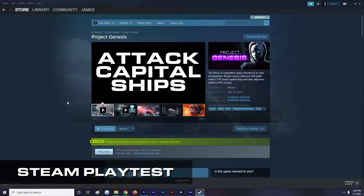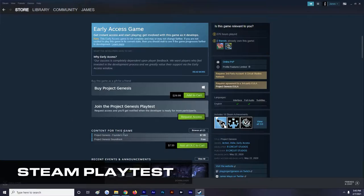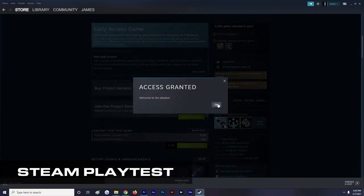We've also implemented Steam's new Playtest feature. Sign up today if you've not purchased Project Genesis yet. Clicking the Request Access button is a great way to participate in development during our available time slots.